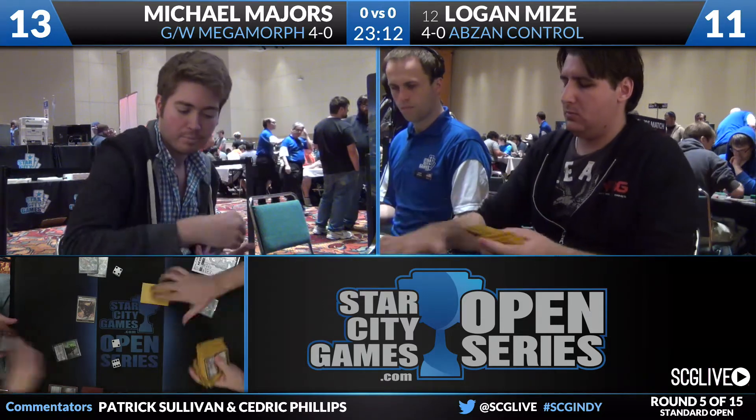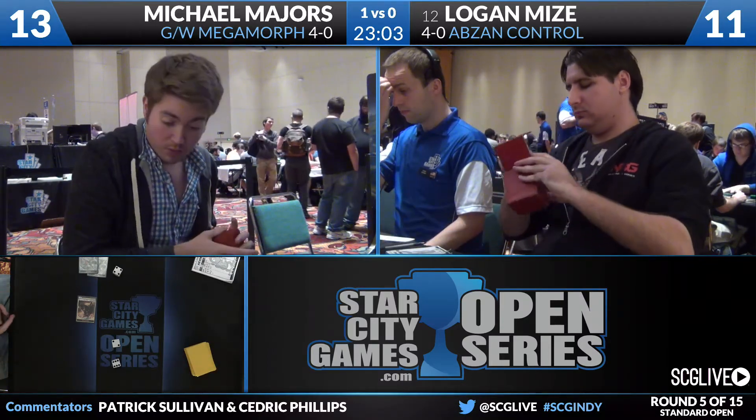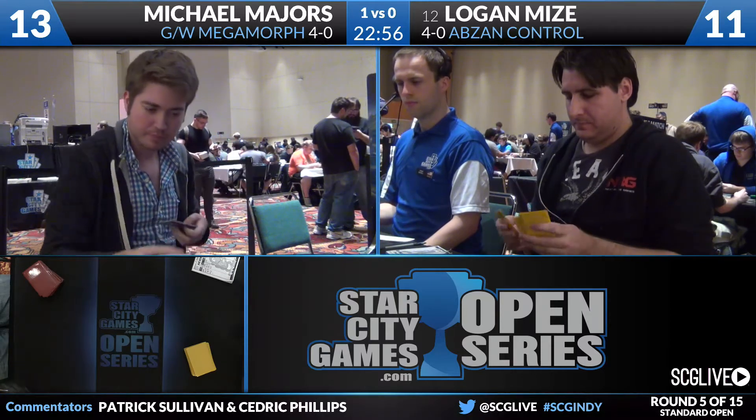Abzan Megamorph up a game over Abzan Control, which means now we're going to take a look at these sideboards. We'll start with Logan: four copies of Arashin Cleric and Utter End, two copies of Painful Truths, two copies of Greenwarden of Murasa, three Transgress the Mind, two Hidden Dragonslayer, and a copy of Duress.